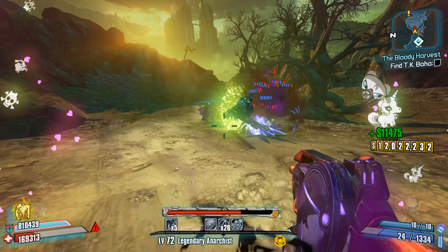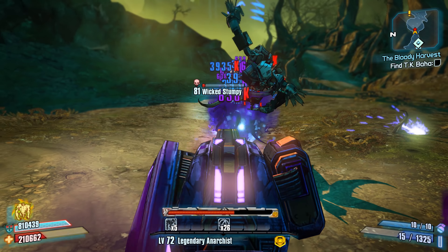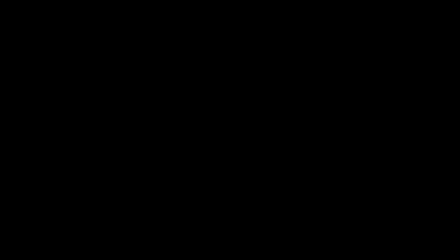The self-slag is sort of a reference, and given that the Cullen SMG has the red text that reads Ríastrad, it all fits together. If you want a Cullen SMG, you can acquire one at the end of the Hodunk vs. Zafford Clan War questline by choosing to side with the Zaffords.